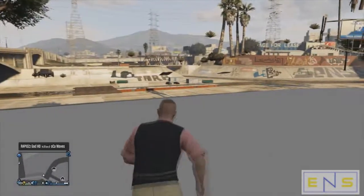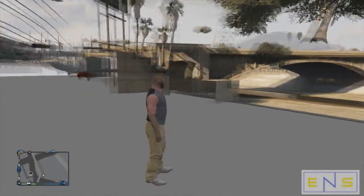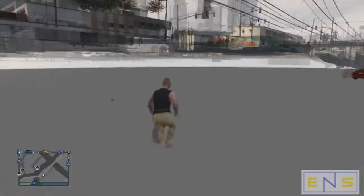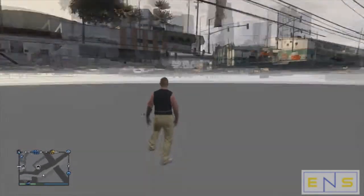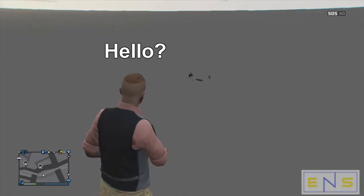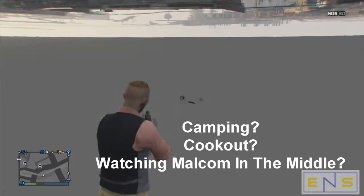So I'm playing GTA Online, found a car at the head of a tunnel, just backed up into it. You know, texture glitch — and nothing shows up. So now I'm in the middle of nowhere, and I just want to know who is this guy underneath the map and what is he doing.